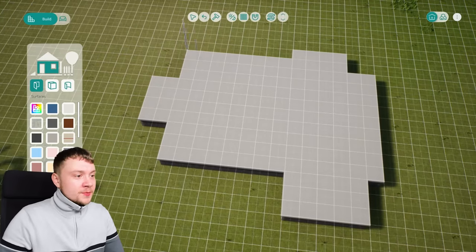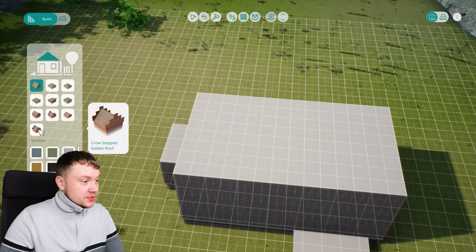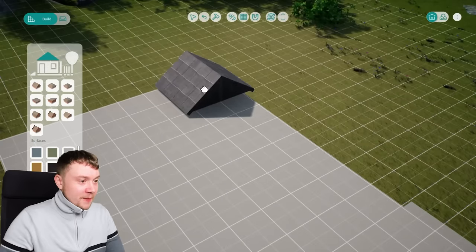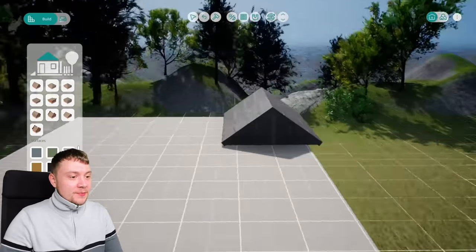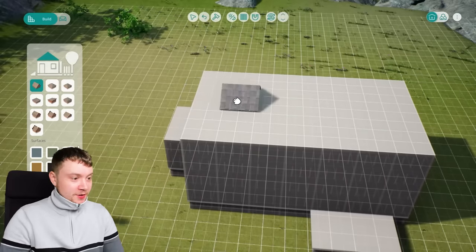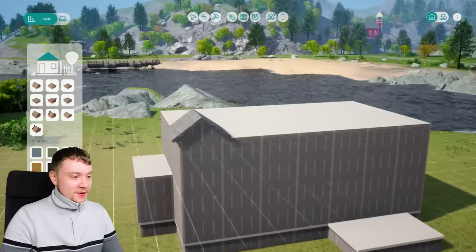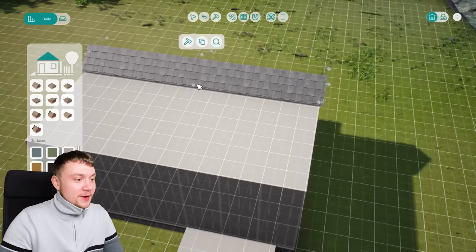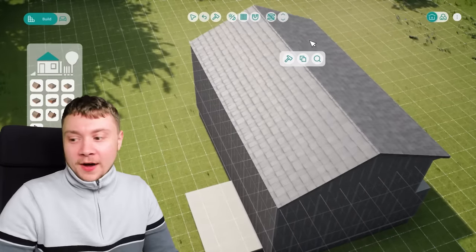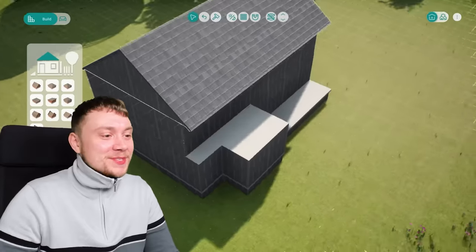It seems like we've got a lot of different roof types, which is interesting. I don't know how to make it bigger. I'm assuming we don't just put them all along like this — that would be silly. I've looked at the tutorial and I actually can't work out how to make a roof. Oh, I've worked it out — you've got to right click it. If you right click it, it comes up with arrows that you can use to drag it. Honestly, off screen I spent about 10 minutes trying to work that out. That was embarrassing.